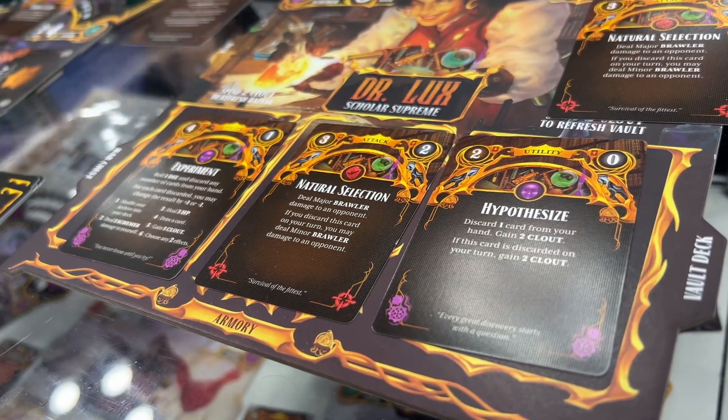These cards are available for all of the princesses to purchase. You just need to have them match your princess's personal classes. There are three classes: Brawler, Schemer, and Caster. Every princess is two out of those three, so as long as your princess is one of those two types of classes, you can purchase it and use it.